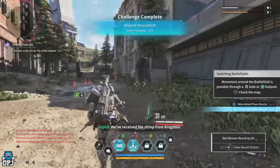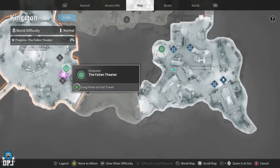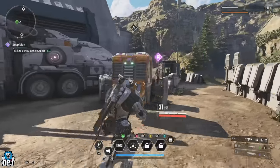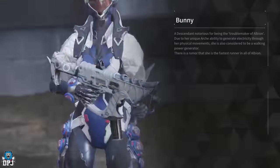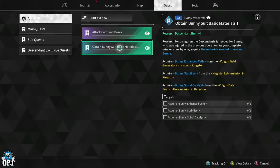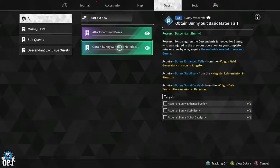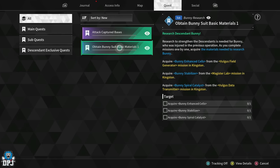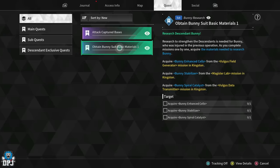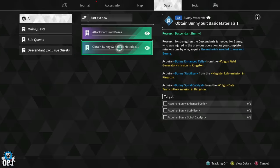You are now required to receive orders from the outpost — this is where you pick up Bunny's questline to unlock her. Head to the fast travel spot in Kingston shown on your map and speak with Bunny. Upon doing this you now have her quest to unlock her. In your quest tab, highlight 'Obtain Bunny' and you can see the target is to acquire three materials needed to research — essentially unlock — Bunny.